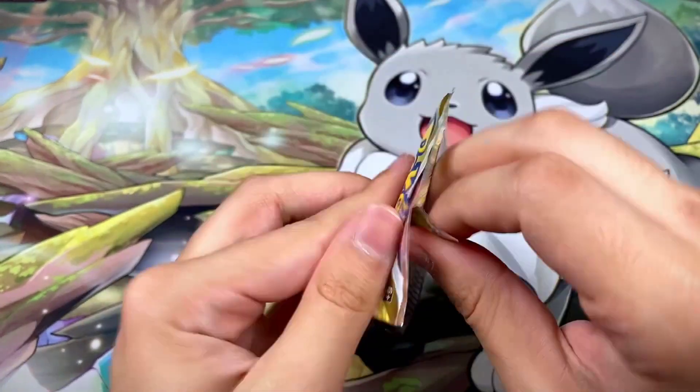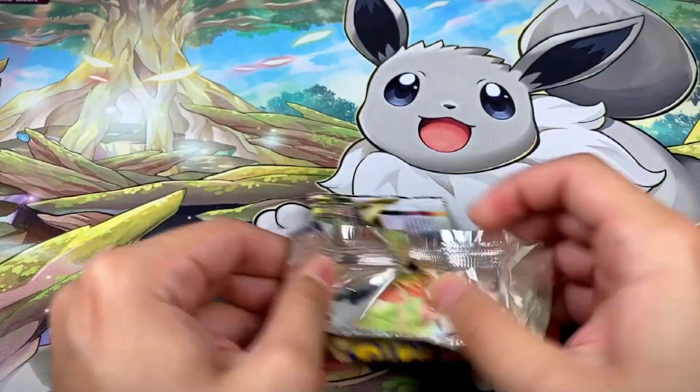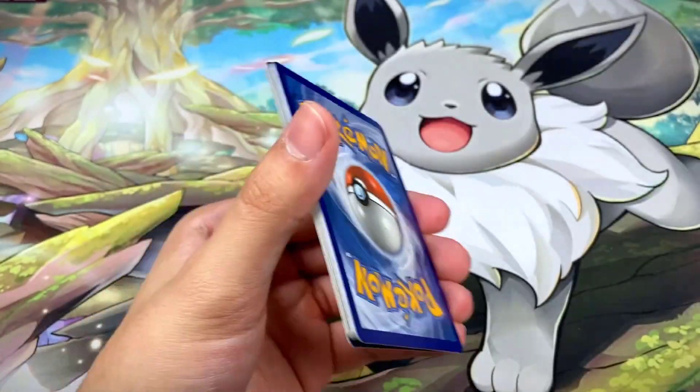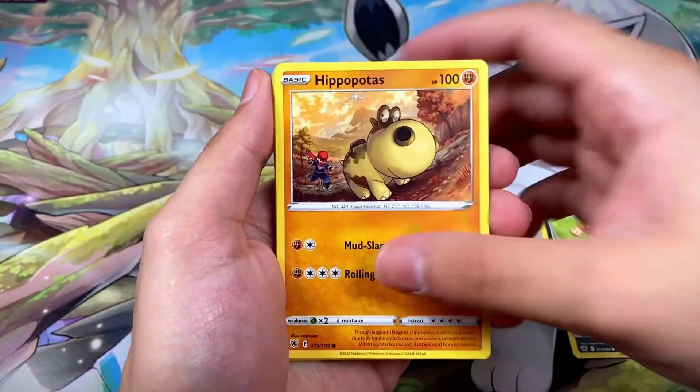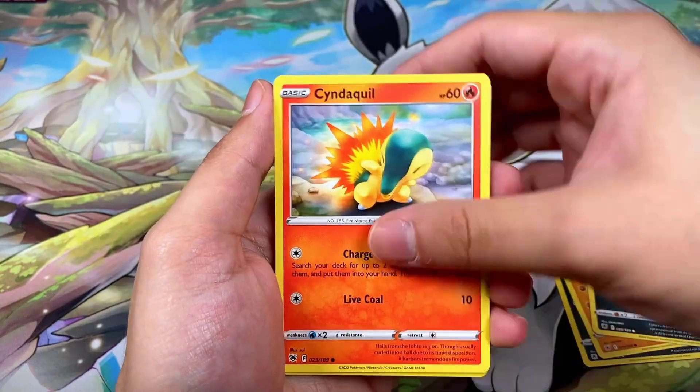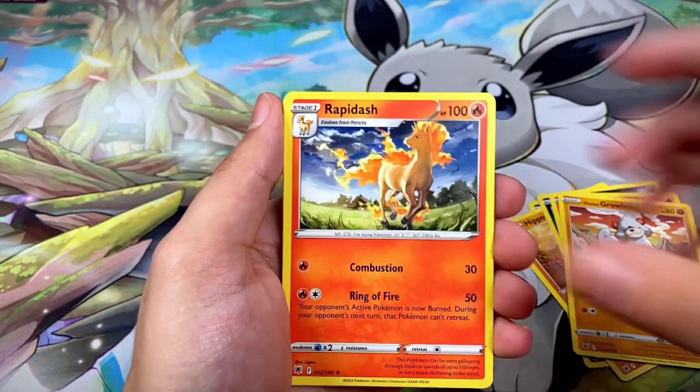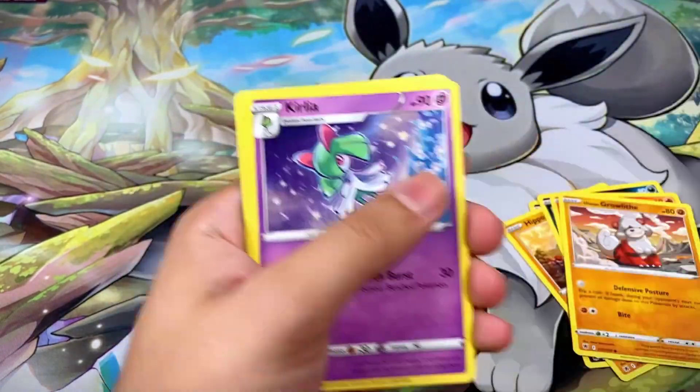Pack twenty-six has Decidueye on the front — white border code card. We got Sneasel, Hippopotas, Qwilfish, Cyndaquil, Hisuian Growlithe, a Ponyta reverse, and a Rapidash non-hollow rare.